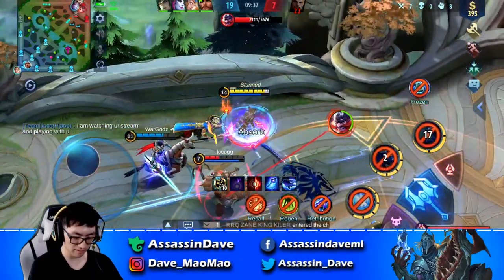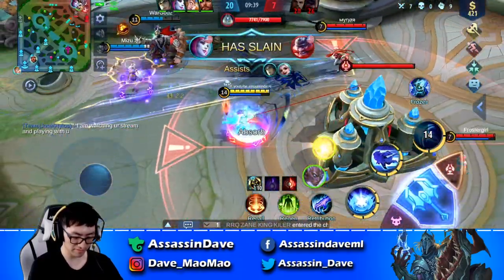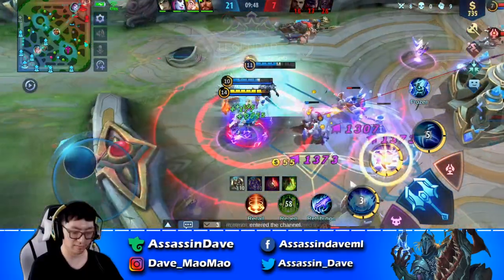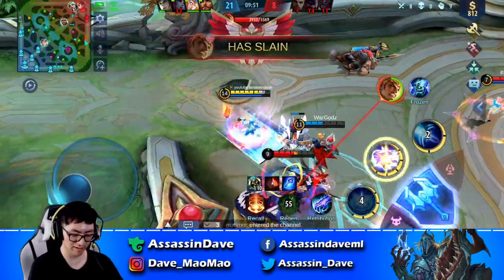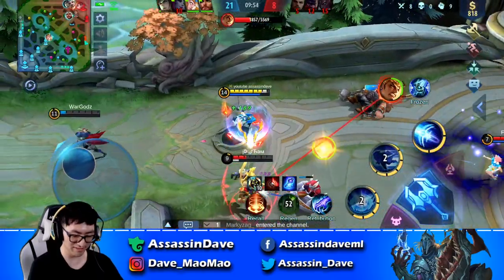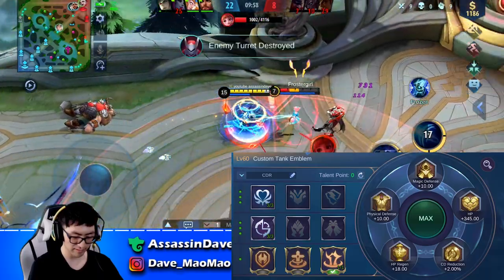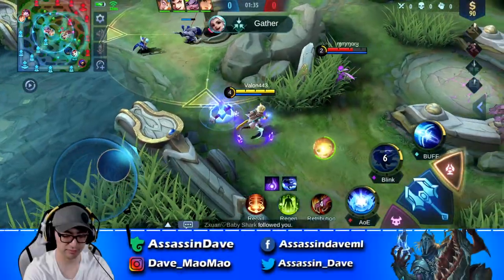Last but not least, among the three emblem spells, the new Concussive Blast is just so much more cost-efficient than the other two. The extra AoE damage can drastically help you with wave clear and harass. Just make sure to land this AoE damage when you have it. Here is the emblem page that I use across many heroes. Enjoy.